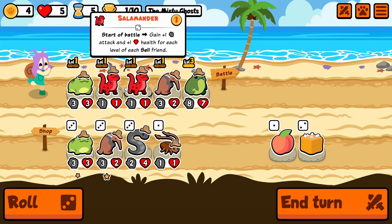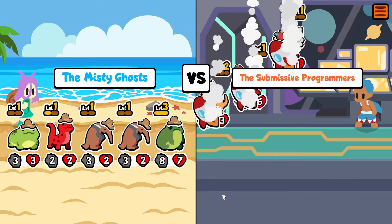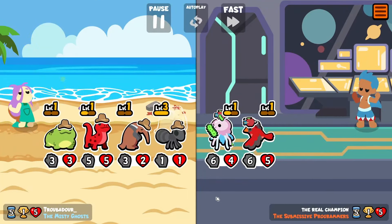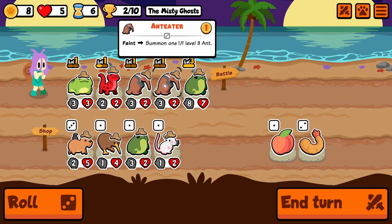Here I'm really just looking for some more levels. I was really hoping for more Salamander, but I didn't find it here. We're just going to take on our Anteaters because Anteater is really good. Our opponent here is running Fairy Armadillo — I've been trying to do some Fairy Armadillo stuff, it's really fun. It can be really good with stuff like Koala. I need to do a video on Koala because Koala is actually a really good carry unit in the early game. We're going to keep rolling here and look for some more Salamanders and Anteaters.